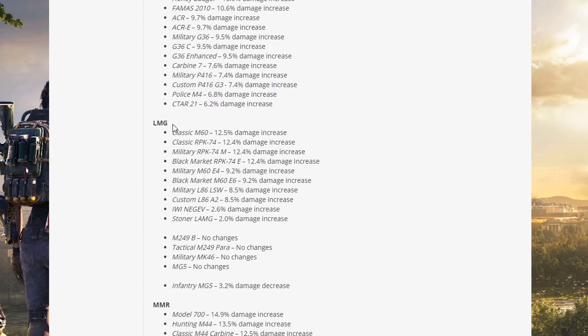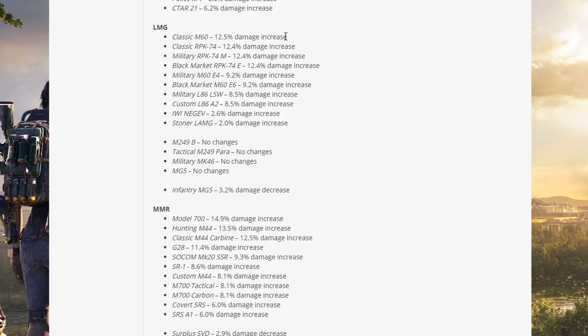For LMGs, the Classic M6C has the highest increase while the MG5 and Infantry MG5 had only a 3.2% damage increase — no surprise there since the MG5 is by far the strongest LMG. The low rate-of-fire LMGs got the biggest buffs, and the Negev got a little buff as well.